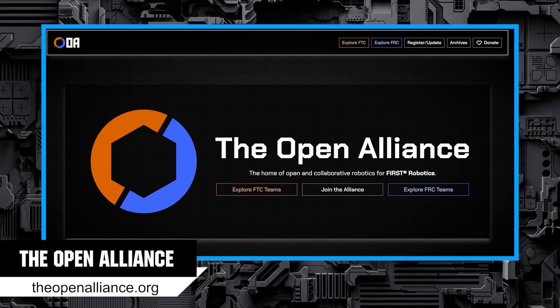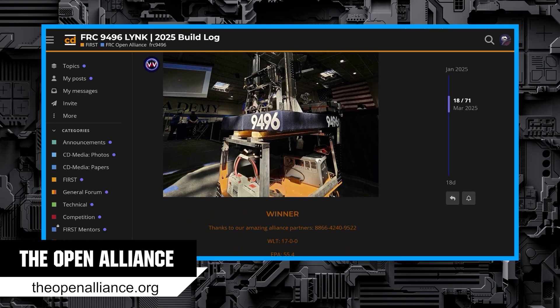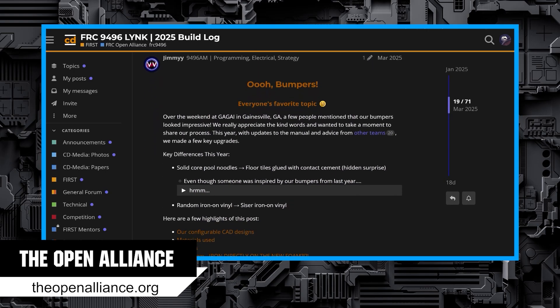The Open Alliance is a group of teams that have dedicated themselves to posting a blog and/or videos detailing their design and build process in order to help and inspire other teams. These typically will be found on Chief Delphi.